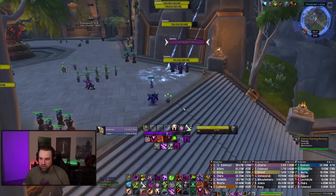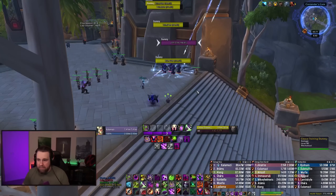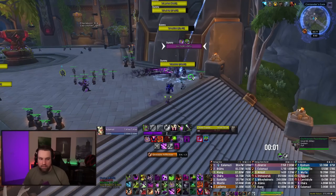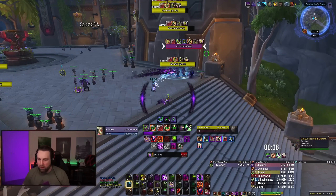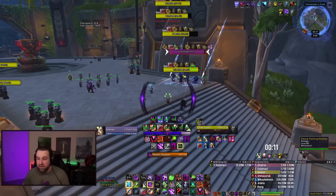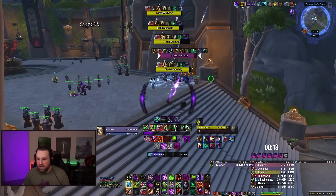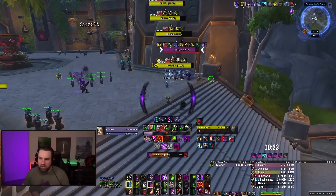For the Affliction opener: say the tank's running into a pack rounding all the mobs up. We're going to pre-cast a Seed of Corruption — if there's a priority mob, target it — into an Unstable Affliction. It should hit when the pack is pulled. Then cast Haunt, Vile Taint, Soul Rot — you can see that there. Then go Dark Soul, trinkets, potions, whatever. If you're Hellcaller, pop Malevolence there, then begin spamming Malefic Rapture. You can see all the dots getting extended by Malign Omen after your first Rapture cast following Soul Rot.